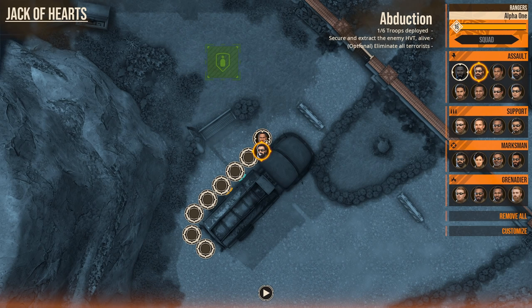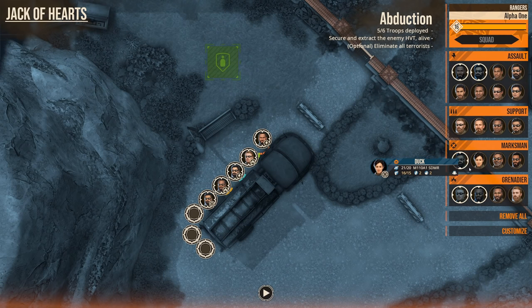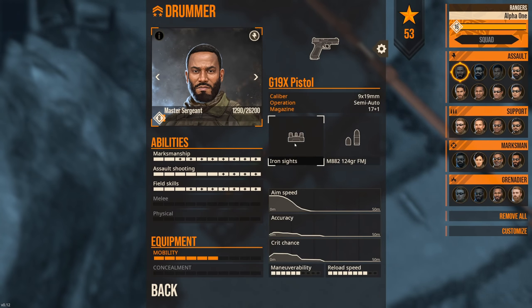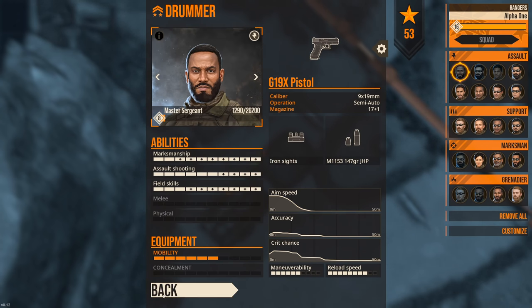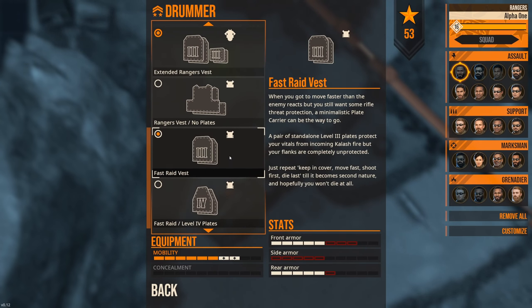I'm going to go assaulter, assaulter, grenadier, grenadier, marksman — believe it or not. And I get one more, so I think I'm going to bring a second assaulter. Across the board we've got Glock 19s with hollow points. I'm looking at methods of breaching now — wall charge, smoke, frags, extended vest. I'm going to stick with the extended ranger vest to get some extra protection.